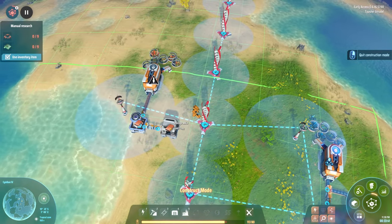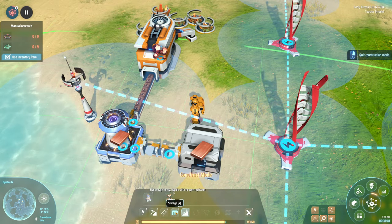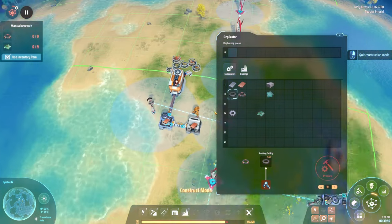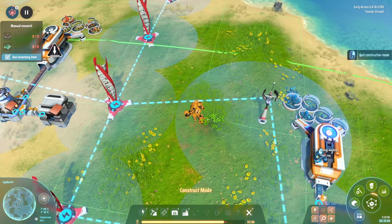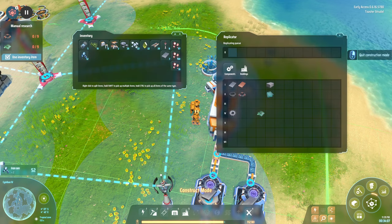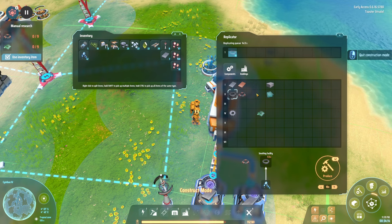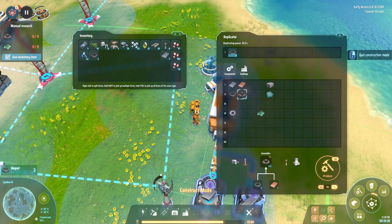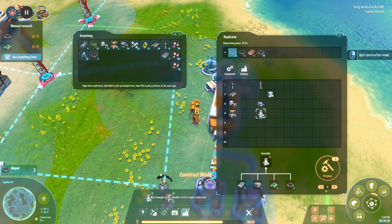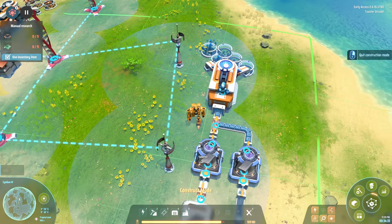I wonder if I can put multiple miners on the same nodes. I'm guessing you could, but they'd just run out quicker. How much throughput does this smelter take — 180? So this setup does need one more smelter. Let me find the smelter and build two more — and eventually we'll need one more on the iron side as well.